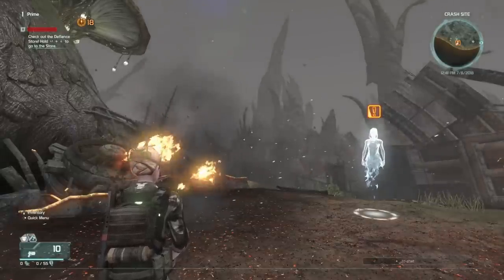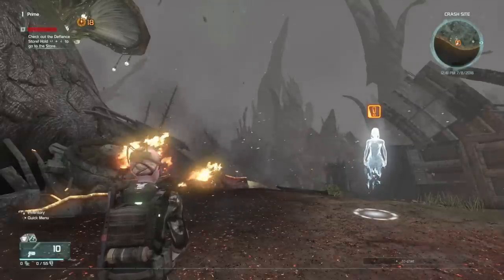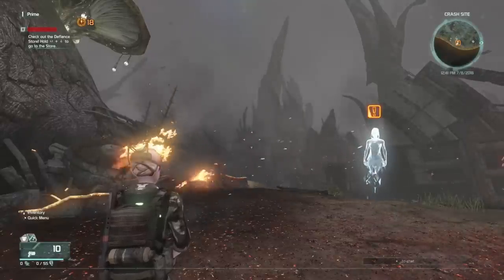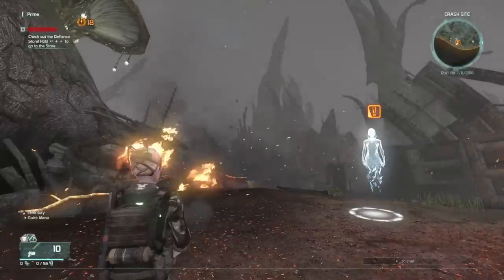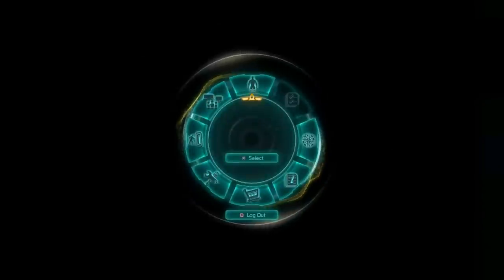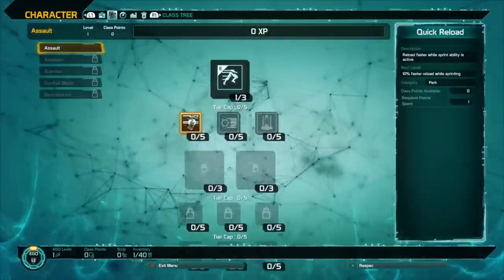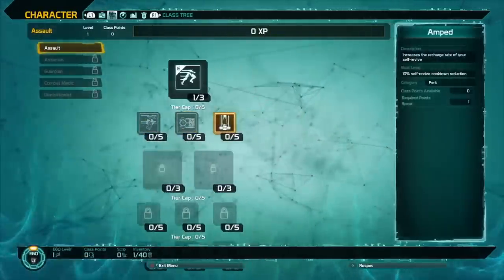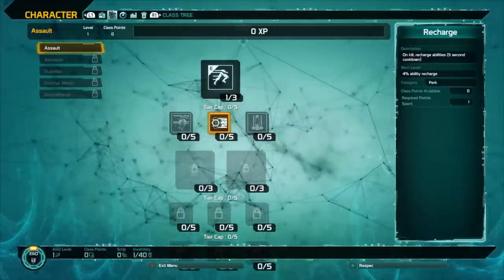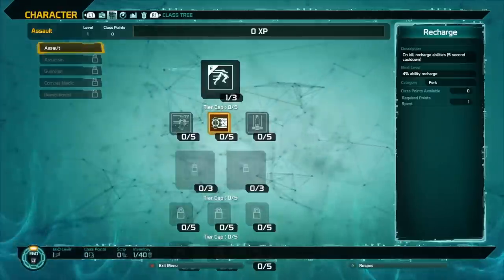You have four different classes you can choose from: Assault, Assassin, Combat Medic, and Guardian. I'm going to show you the abilities that each class has so you can get an idea of what you want to use at the very beginning. You only get to choose one out of the four classes and then you have to unlock the others in the game.